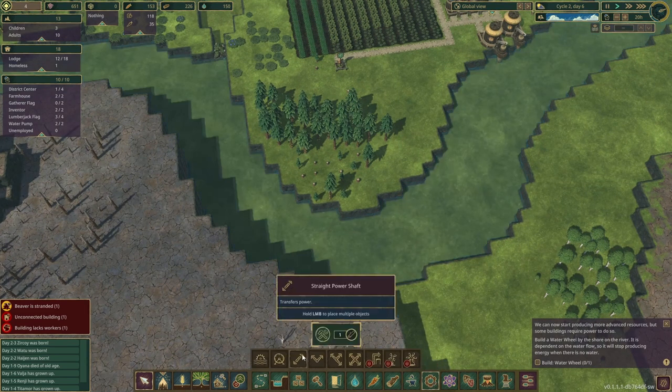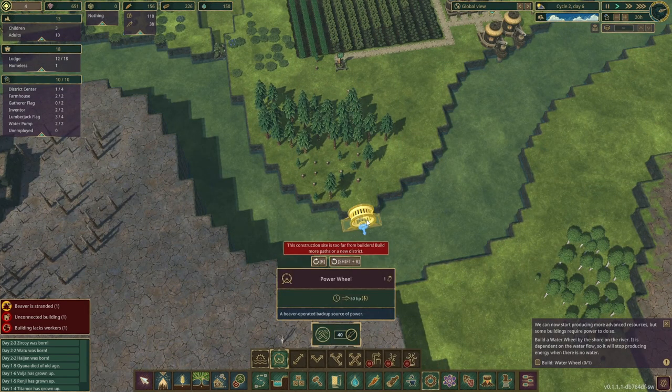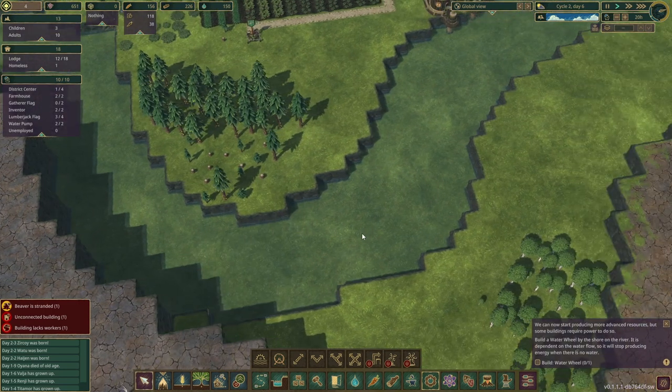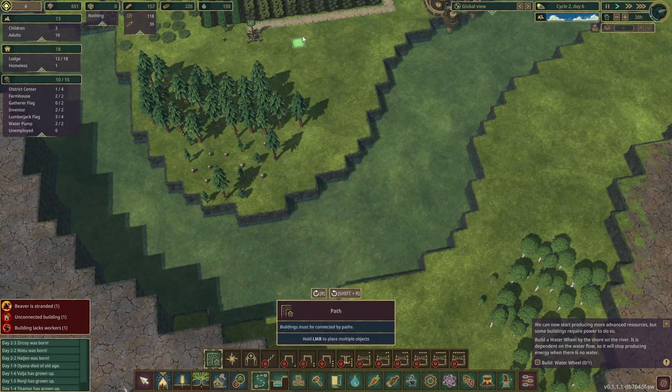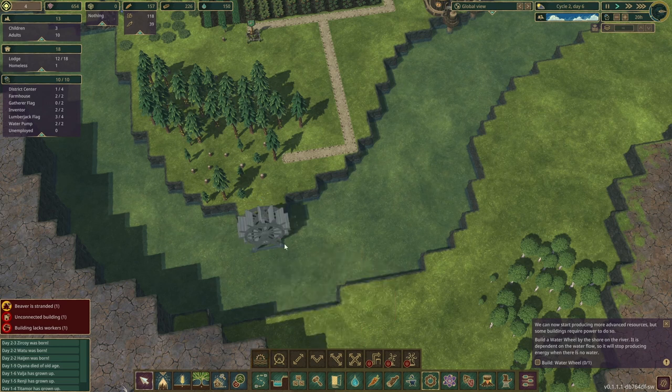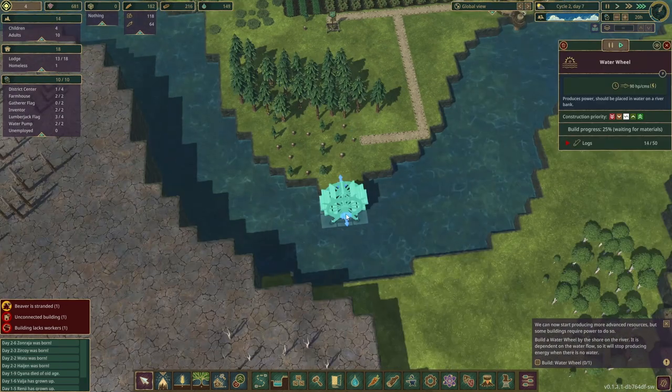Scope the area where you want to build your factory, keeping in mind you will want to expand as the game progresses and you unlock more buildings and abilities. Here on the map I am looking to use the bottom of the landmass, with an eye on maybe moving to the other part of the land in future. We need a path to ensure that the water wheel is recognized as part of the district, then the beavers can get to work carrying the 50 logs required for its construction.